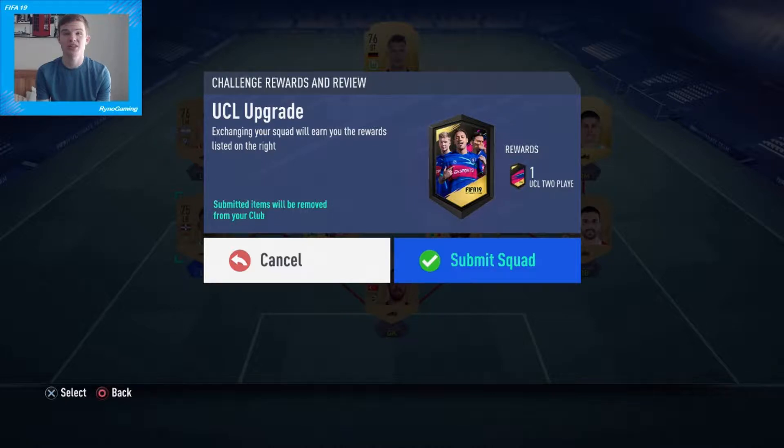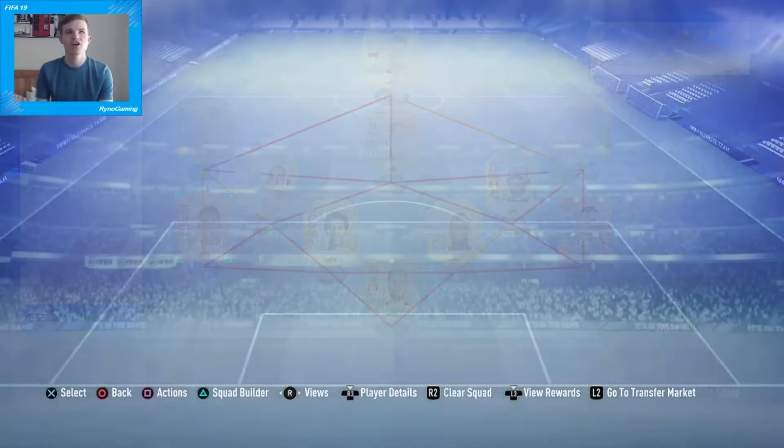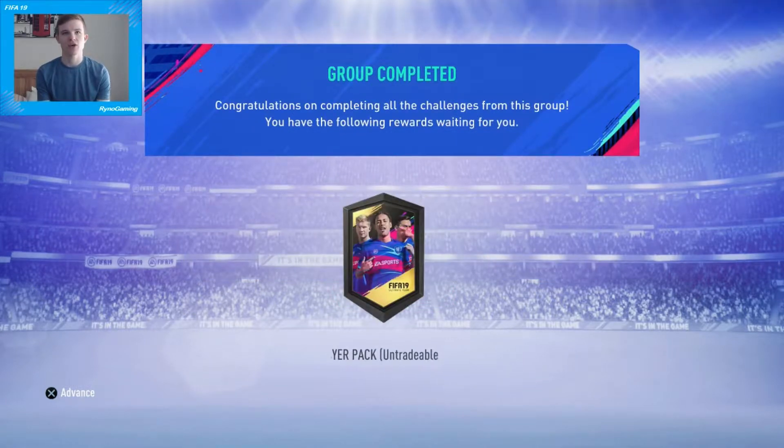Just don't put any players in that are of any kind of value. So right now, because of the UEFA Champions League matching matchup, you actually need players from Man United, Juventus, Borussia Dortmund, and Atletico Madrid — so try not to submit any players like that because you might need them. But that is all it is, guys — that's all it takes. Which gets you a UEFA Champions League two-player pack, which includes one rare and one non-rare.